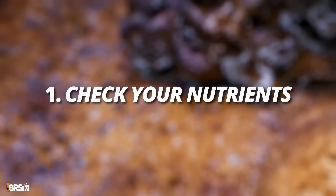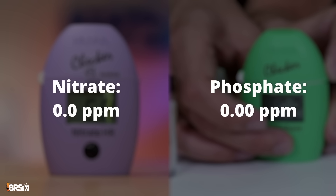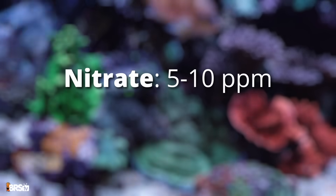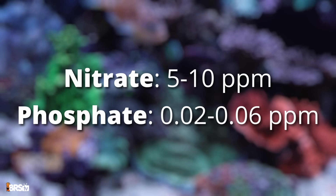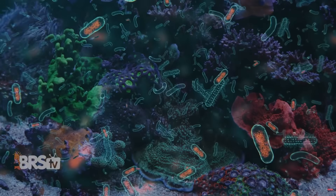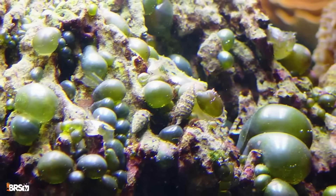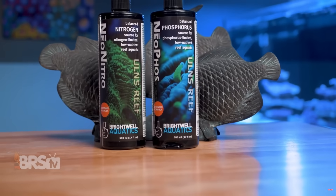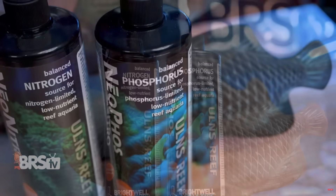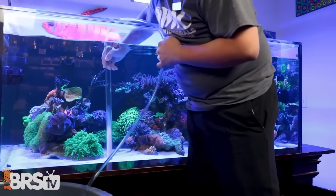Step one: check your nutrients. Test both nitrate and phosphate. If they're critically low, especially double zeros, you're going to need to raise them to healthy levels — right around 5 to 10 ppm for nitrate and 0.02 to 0.06 ppm for phosphate. This is high enough that other beneficial microbes will have the nutrients they need to thrive, without being so high that other undesirable algae or bacteria can easily take over. The easiest way to raise them is via liquid additives like Brightwell's Neophos and Neonitro.